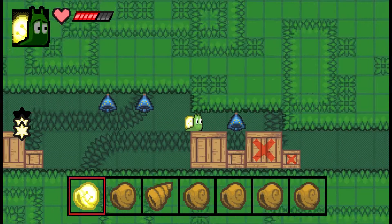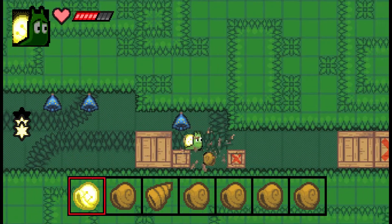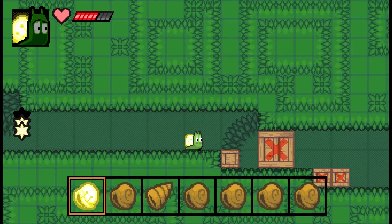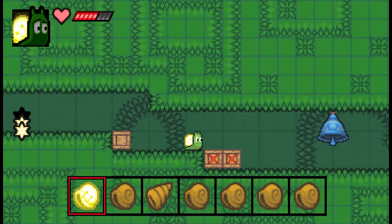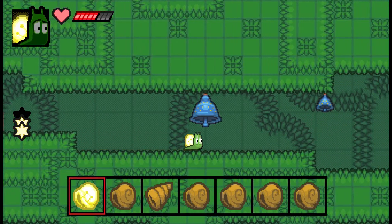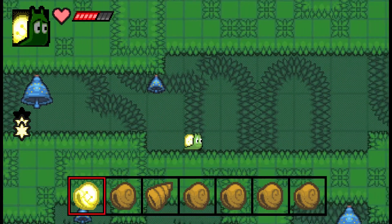Let's head through here. Apparently there's a mushroom power — I did not find any mushroom powers. I actually have stars now; before I didn't have any stars. Let's just place these blocks and we'll get to the boss that I can't actually beat, and maybe we'll beat him.